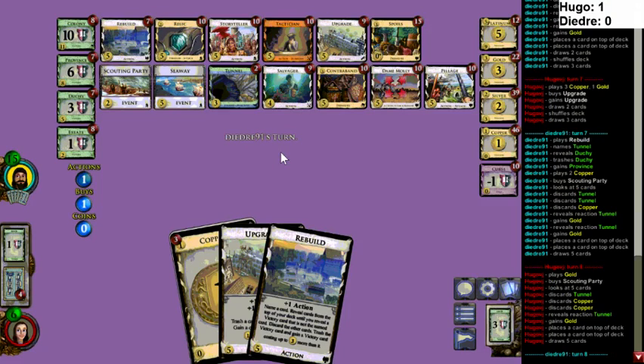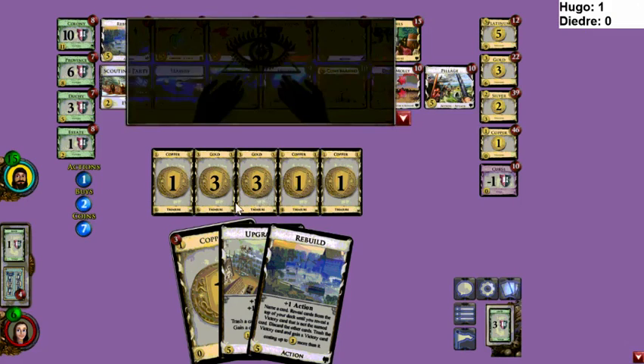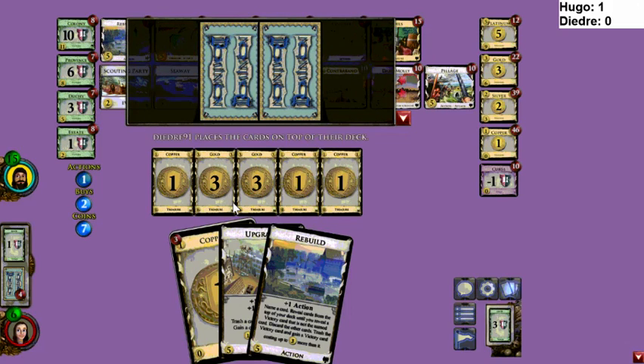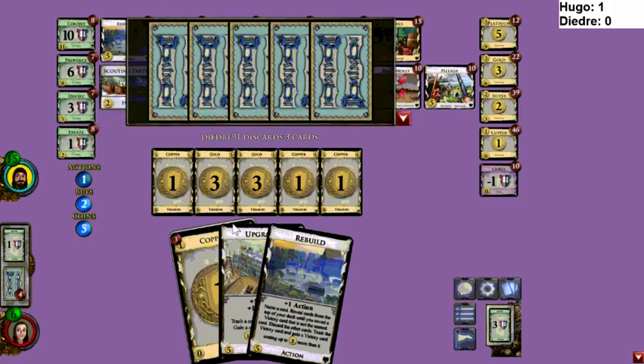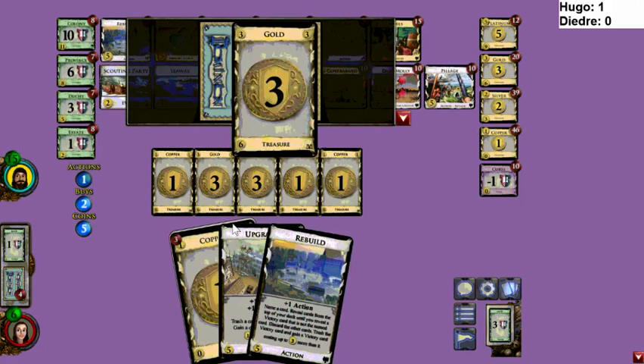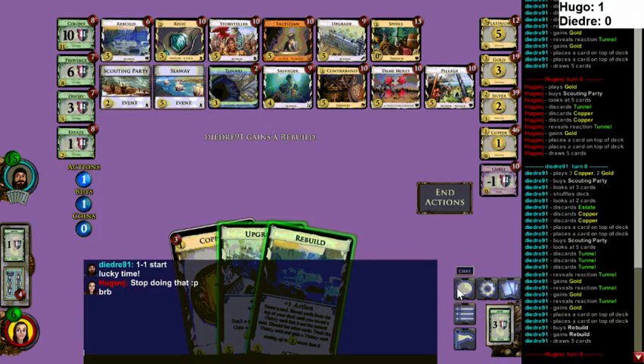That play was a little interesting — he had four but only played the Gold and then bought one Scouting Party, when Scouting Party gives you an extra buy, so just keep going for it. Was there a shuffle he didn't want to trigger? I was paying attention to my wife swearing. Deidre has bought Scouting Party and he successfully discarded three Tunnels with it — there we go, he just figured it out.